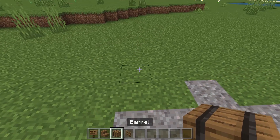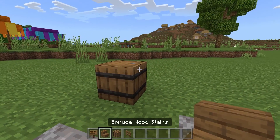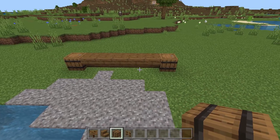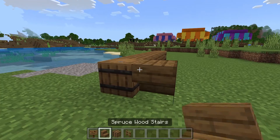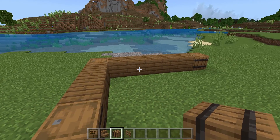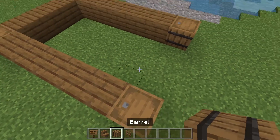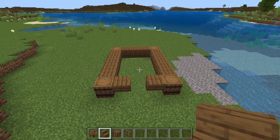Grab some barrels and place one down facing upwards. Get some spruce stairs and go one, two, three, four, five, then place another barrel. Now go three across — one, two, three — and place another barrel. Just like the front side, bring it across by five with upside-down spruce stairs, then place the final barrel and two more upside-down stairs. You should now have the base frame.